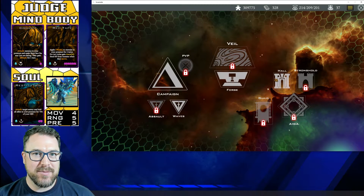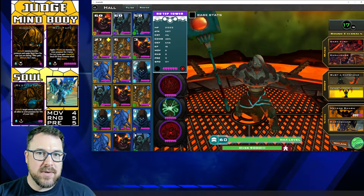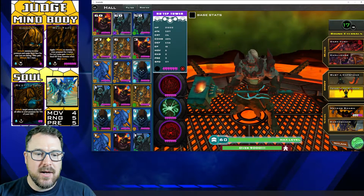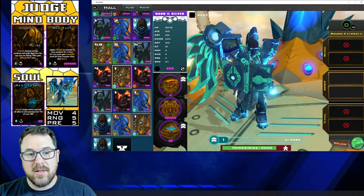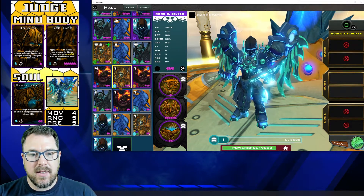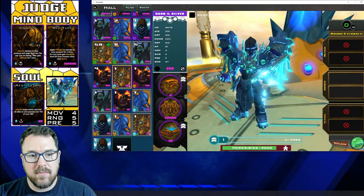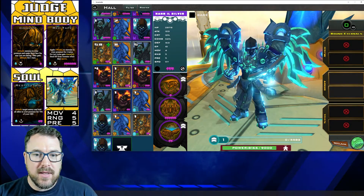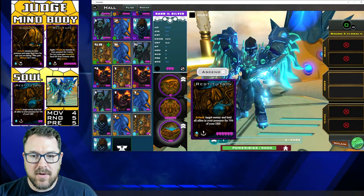I'm going to go into the hall this time to show you how to find your incarnate, just because it gives you a little better imagery of the actual incarnate itself. So there's the hall, and we're looking for the epic Judge — the Judge has this icon here. We're looking for the purple border. There it is. Again, you can tell it's a Judge by the icon, and it's got all judge pieces by the gold buttons there. We also know it is the life affinity incarnate, because there's life on Convict, life on Red Tape, and life on Restitution.